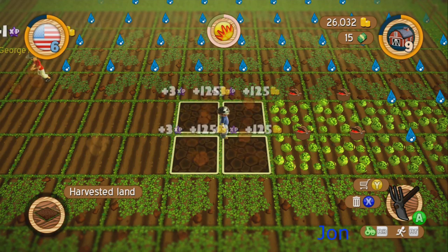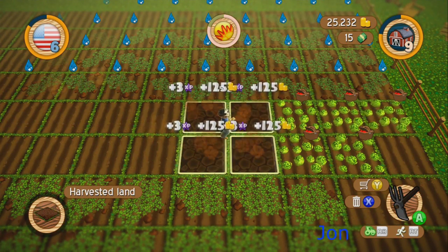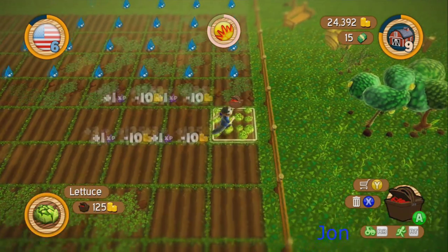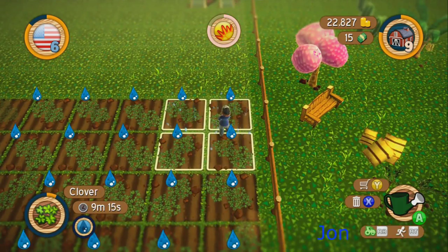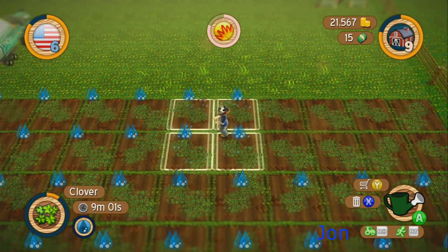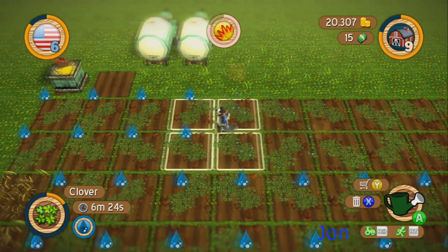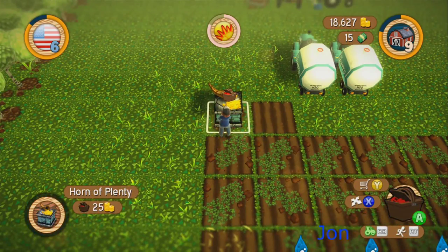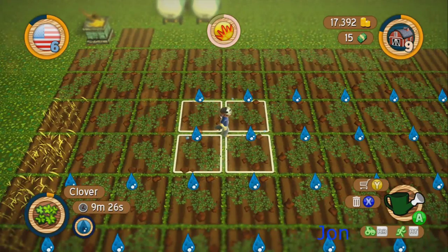I'm gonna plow this ground for you so you can just keep rolling — harvest, plow, you're like a multi-dimensional threat dude! I'm ranking up like crazy right now. I bet you are — three for harvesting and one for plowing for each square right now, I only get one for each square. Now I'm watering pretty much every day — it's like real life since it's been dry here lately until recently.